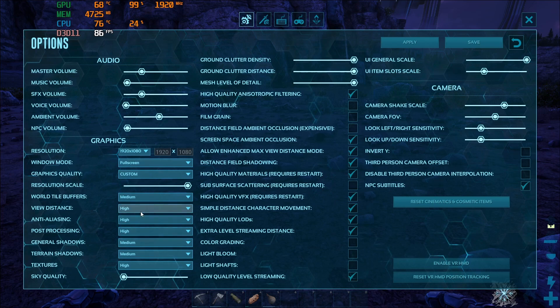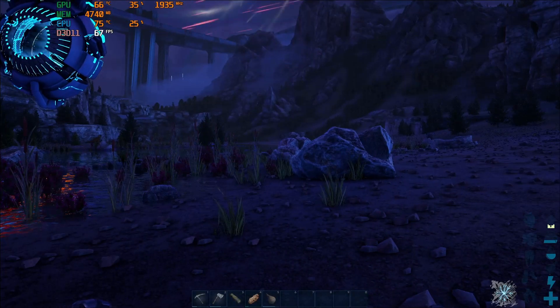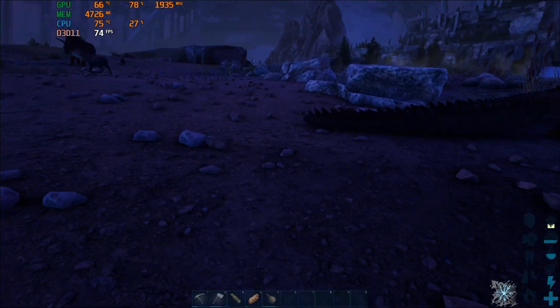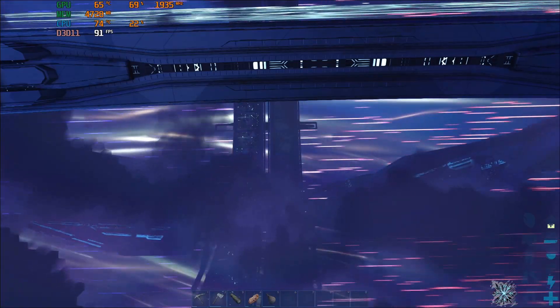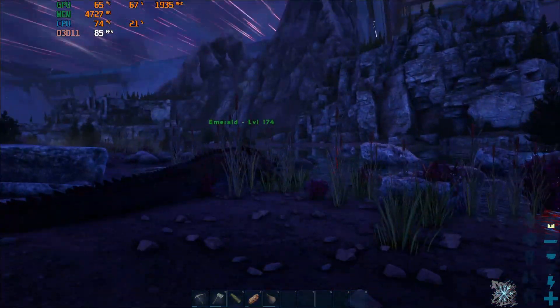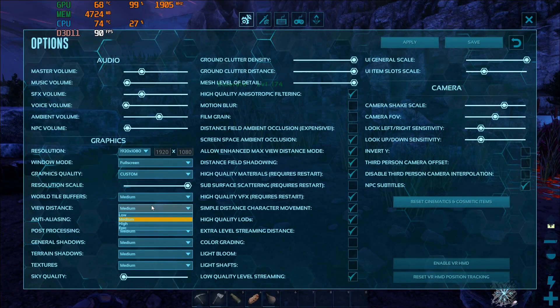If I change everything down to medium, it still looks good — because if you go to low, everything gets all smoothed out and gross and just doesn't look good. But changing everything to medium here, I'm getting like high 70s to around the low 90s. You do get some more FPS, but it's not as much of a gain as going from epic to high.